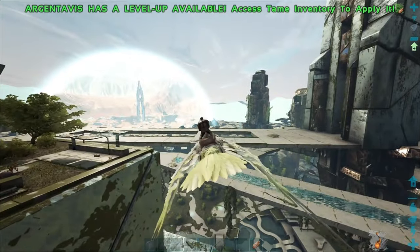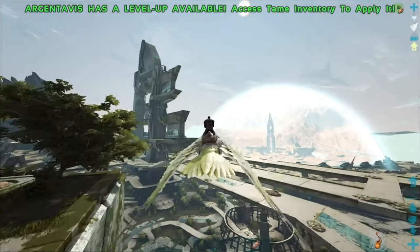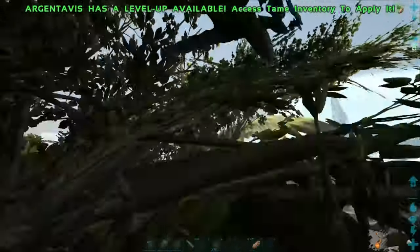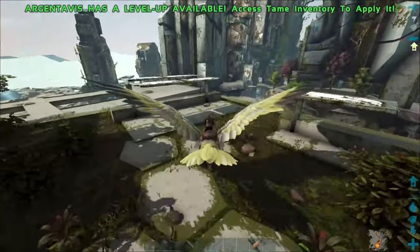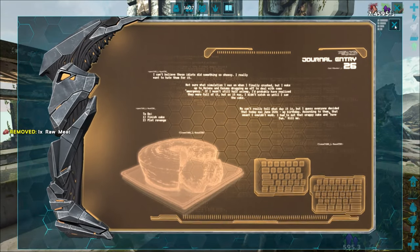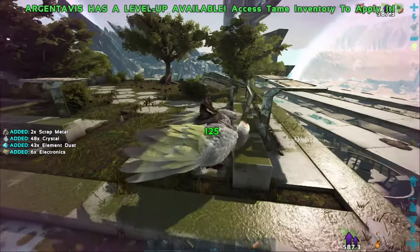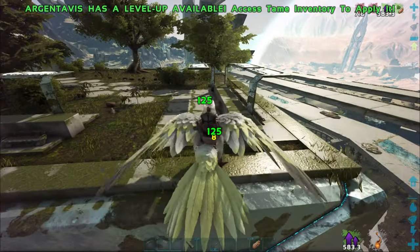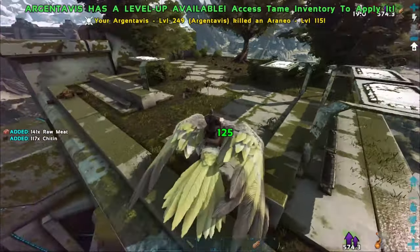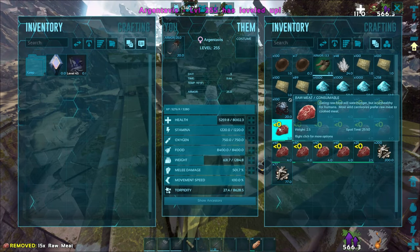We're at a little over 3,000. I want to show you something we haven't seen on the other maps — explorer notes. Explorer notes will boost your XP gain for about 10 minutes, and if you open one while you're on a mount, it actually gives the XP bonus to the mount too. You can see in the top right corner we've got a huge XP boost going for 600 seconds — anything you kill you get tons of XP for. Definitely worth it if you have a new tame you're really wanting to level up.